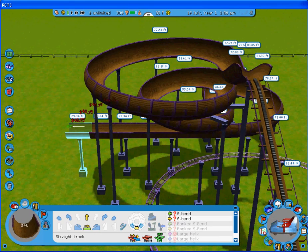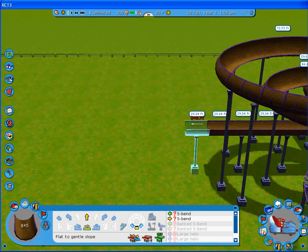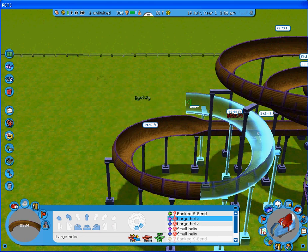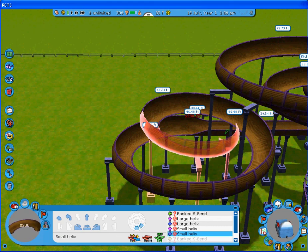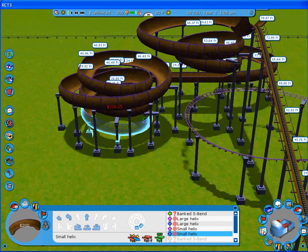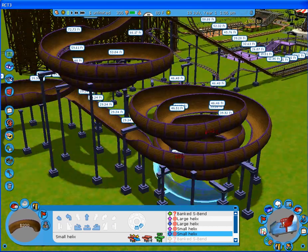One of my favorite things to do is basically go into a big vortex up. Let me move over. I think this will be good. And then you make a small turn and then you start to do a helix. And then you do a small helix down in the middle. I just really like doing that — I think it looks cool.